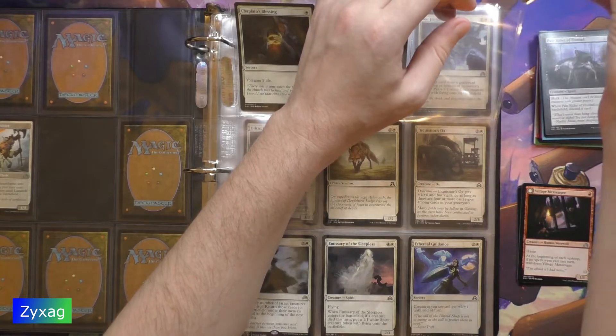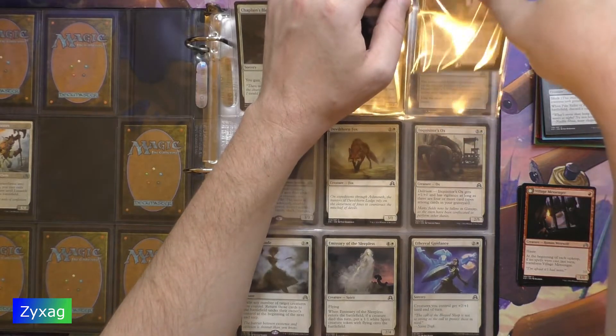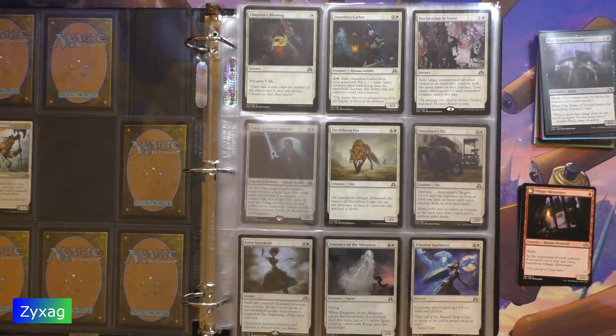Basically it removes one creature entirely from the game. For the transformable we have Village Messenger.